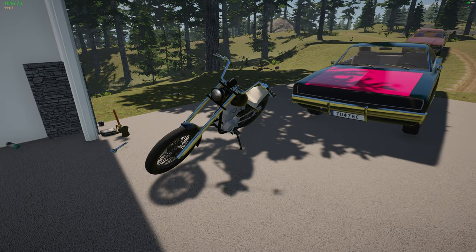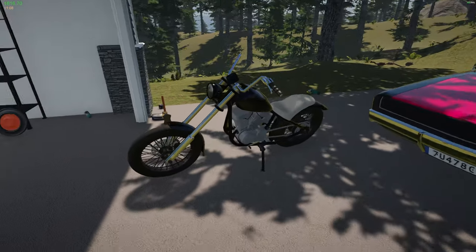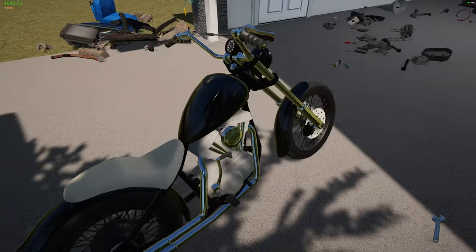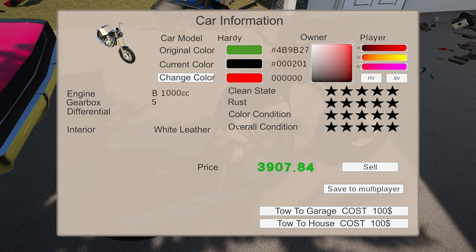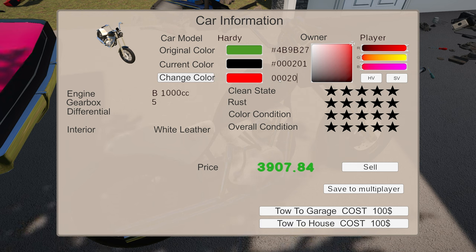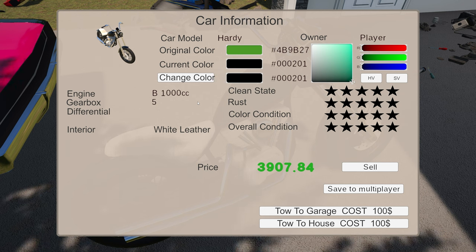Welcome back to my garage where we just finished building this puppy and getting it completely built. Let's see — it's currently worth just under four grand. How's the color? We definitely need to change the color because the original color is not the same. So zero-zero-zero-two-zero-one — okay, so it's like a black-green.